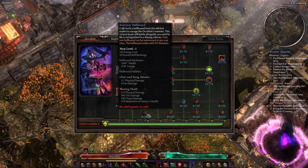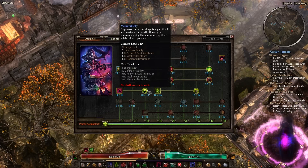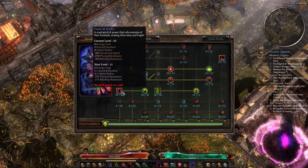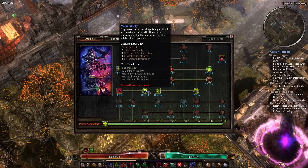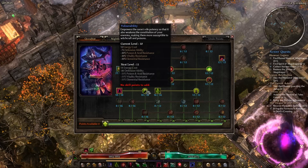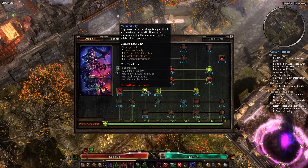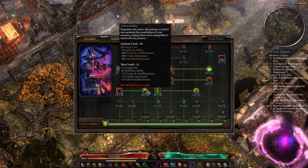The Summon Hellhound will deal more damage because it deals fire damage, as will the Summon Familiar. So pretty much all of your summons will be benefited by Curse of Frailty and Vulnerability. This is really just a catch-all ability — pretty much any combination works with it, except Chaos abilities, or Aether abilities, but that's fine.